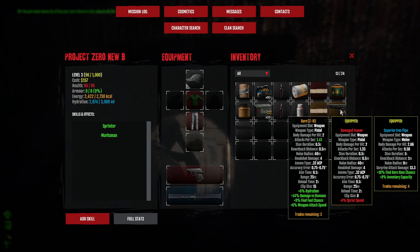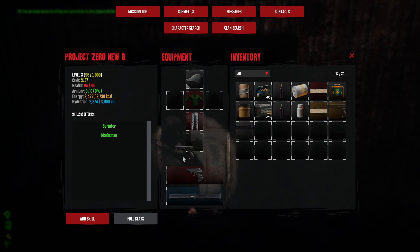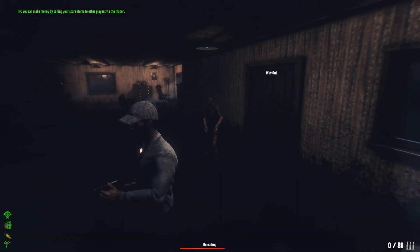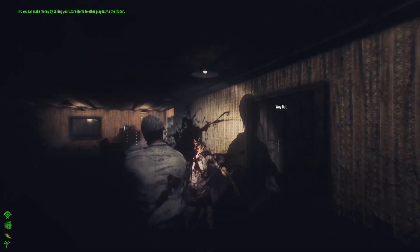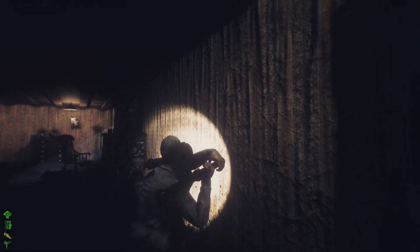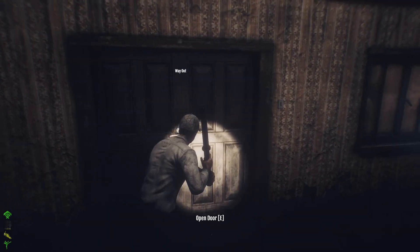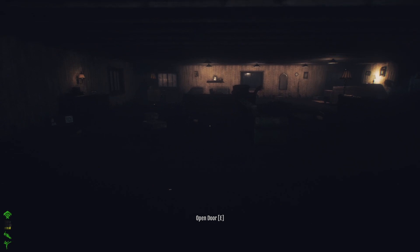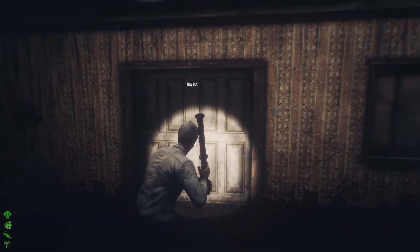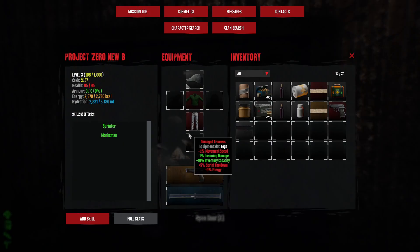We got a very nice CZ 83 which is better than what we have — definitely using that. Watch out — the enemies can get through doors. However, if you are standing at the door, you block it and enemies cannot get in, except for the Stalker who will get in regardless. We'll talk about the Stalker when we meet him.